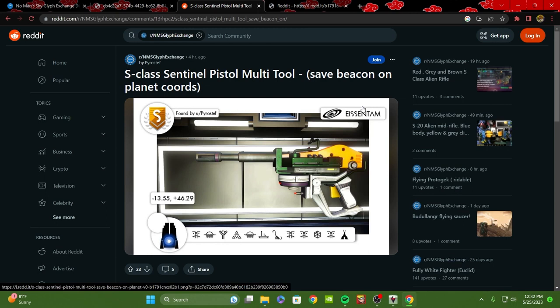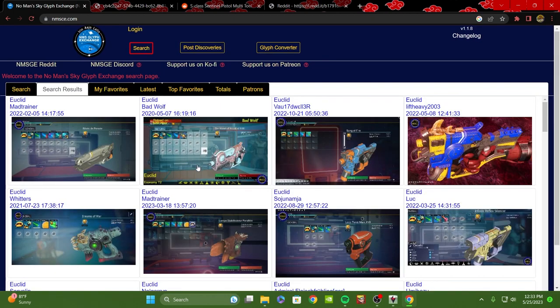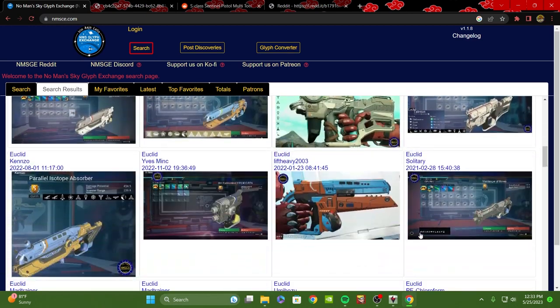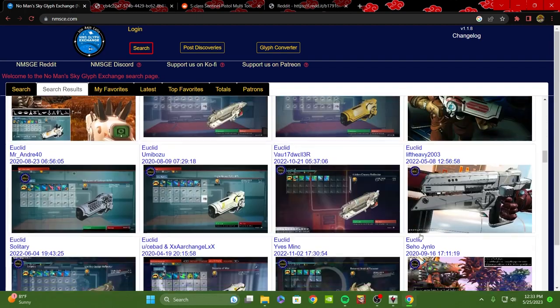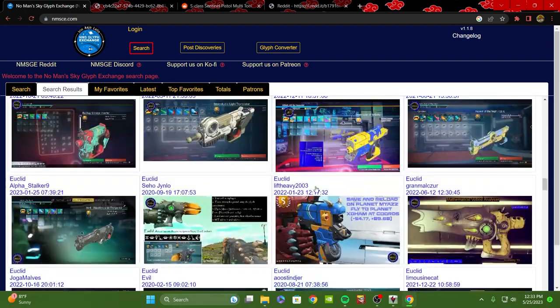This is where we chose to get our glyph from. If you're after sentinel multi-tools, it's probably going to be easier to find them on the No Man's Sky Glyph Exchange Reddit. However there's also a site version of this that has a tier selector — you can click search there. First things first, you need to know what galaxy it's in. Most of these on this site are starting off saying Euclid, so if you're in the Euclid galaxy there are plenty of S-class multi-tools you can be collecting.